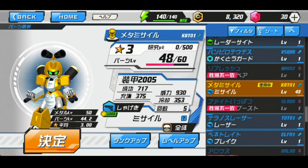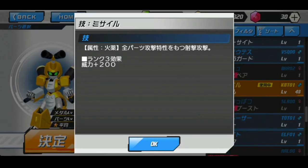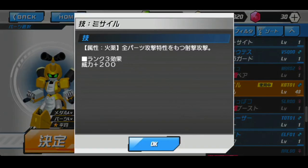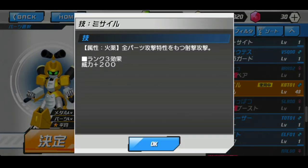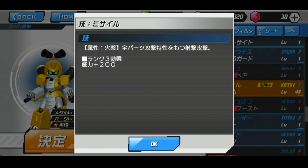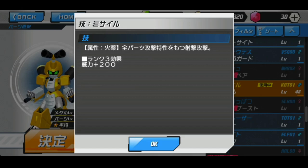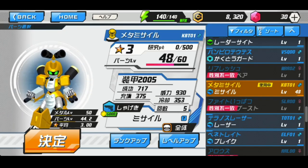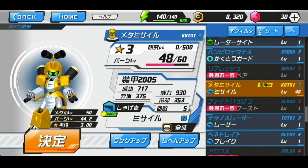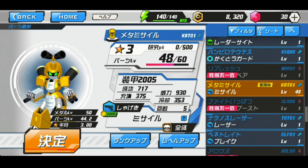Now we're going to take a look at the head piece first. The ability for the head is going to be a multi-missile, identified by that little nuke symbol at the bottom — that means it's hitting all parts essentially. I would like to know what that '3 plus 200' means, so if you can let me know in the comments, that would be great. Looking at the stats: armor is 2005, success rate is 717 — that's basically the parts accuracy — and power is 930.